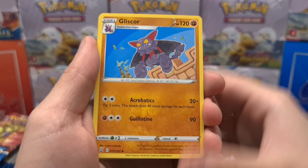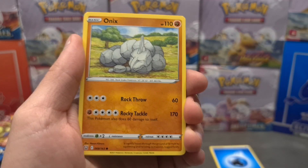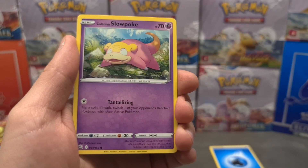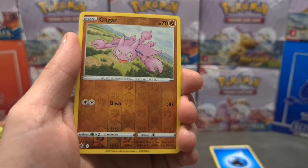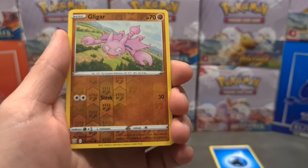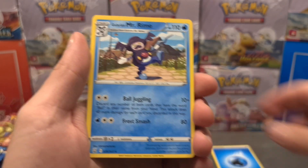We got a Level Ball, a Gliscor looking really cool — it's the evolution from Gligar — a Sableye, Onyx, Surskit, Glameow, a Galarian Slowpoke. We've already pulled a lot of these cards. And then we have a Gligar reverse — really cool looking artwork. Moving on to the last card which is a Galarian Mr. Rime.